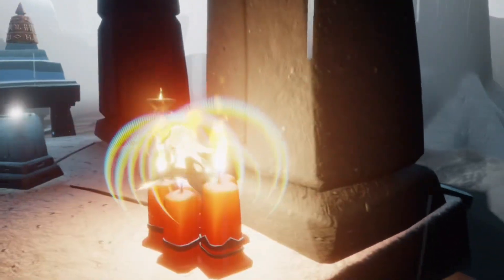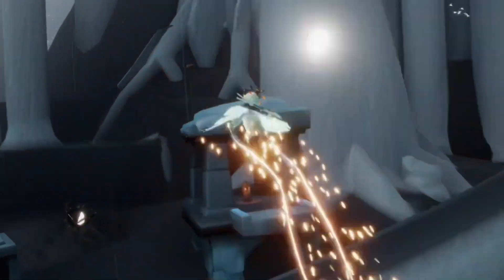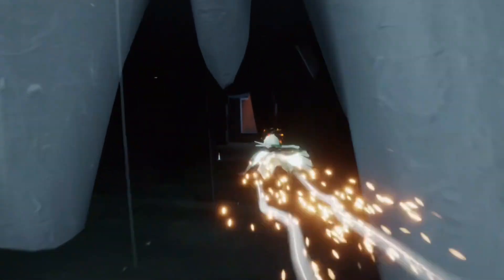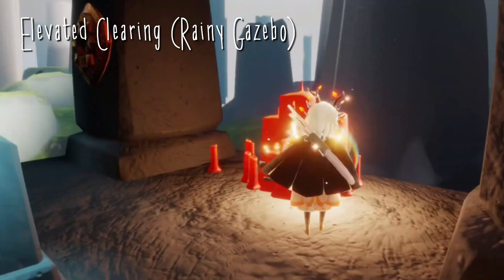Our fourth and final treasure candle can be found in the sunny forest. We just turn around and fly through these tree roots, which brings us to the sunny forest. Then once we're in, we go to the very first gazebo and our last treasure cake is here.